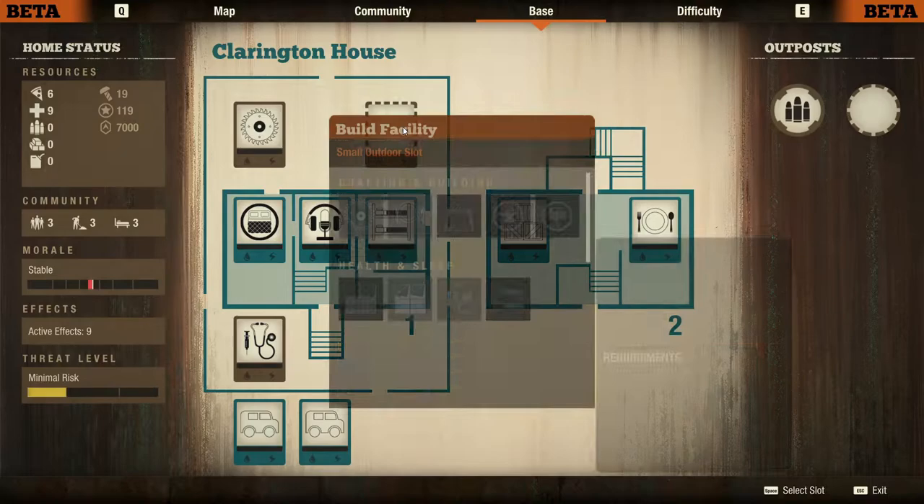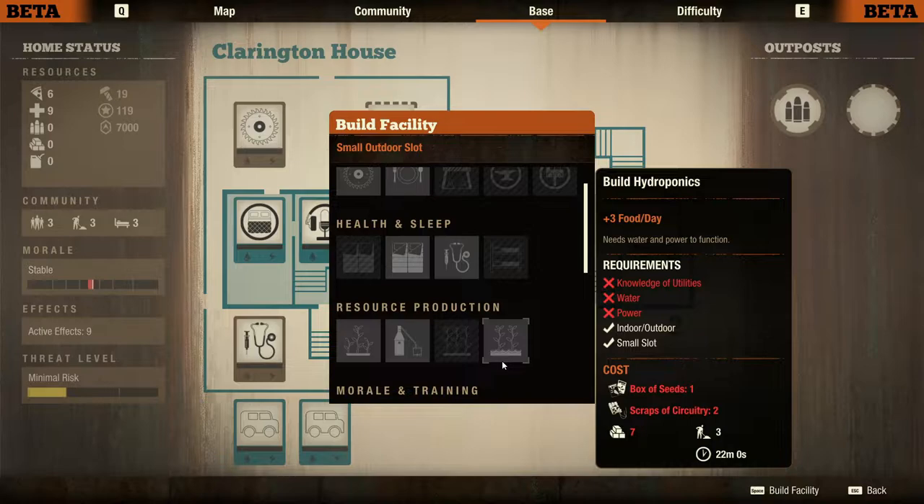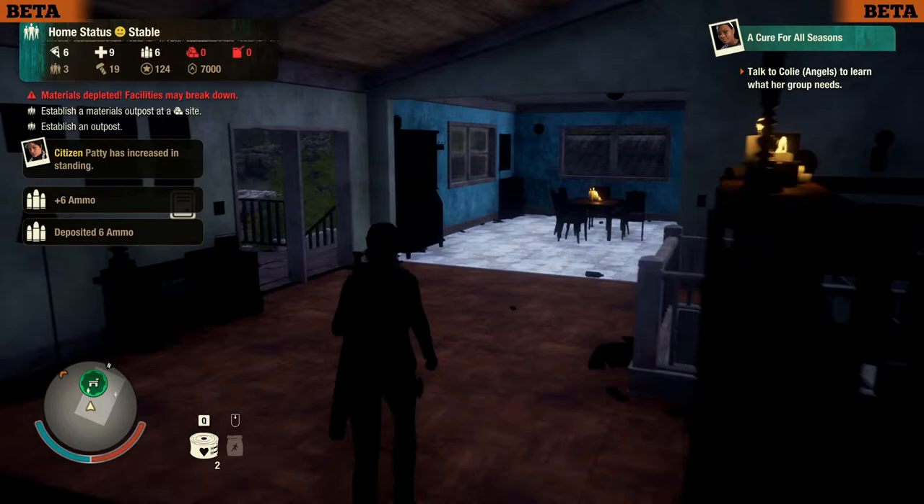I forgot to start the infirmary — no wait, I did do the infirmary. How about a garden? Can I do a garden yet? Knowledge of utilities — yeah I can, but I need more materials. All right, more materials.